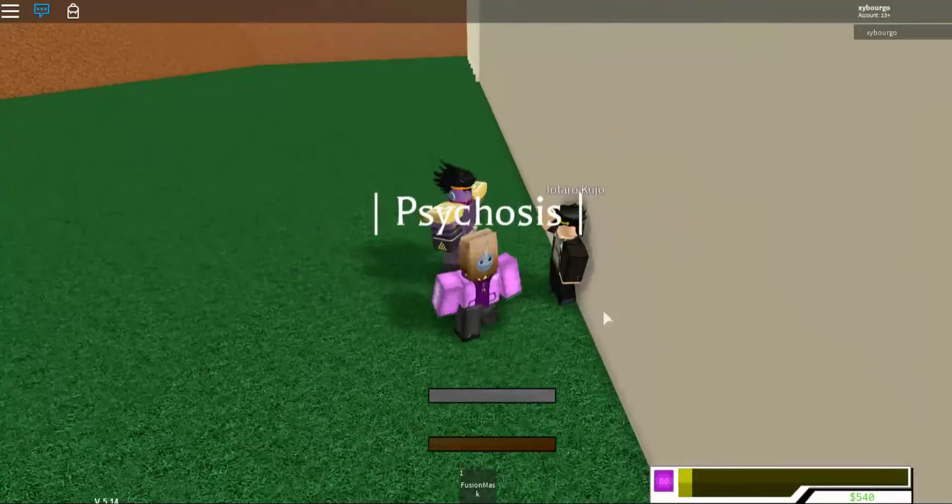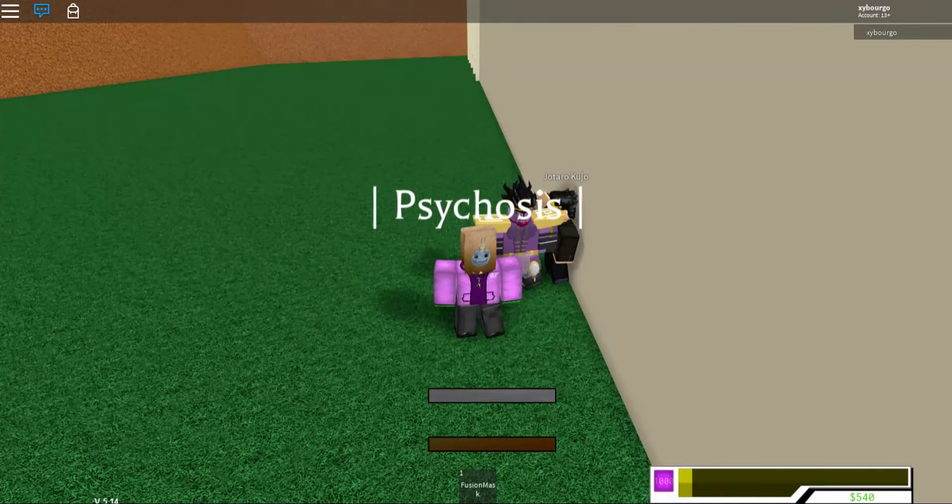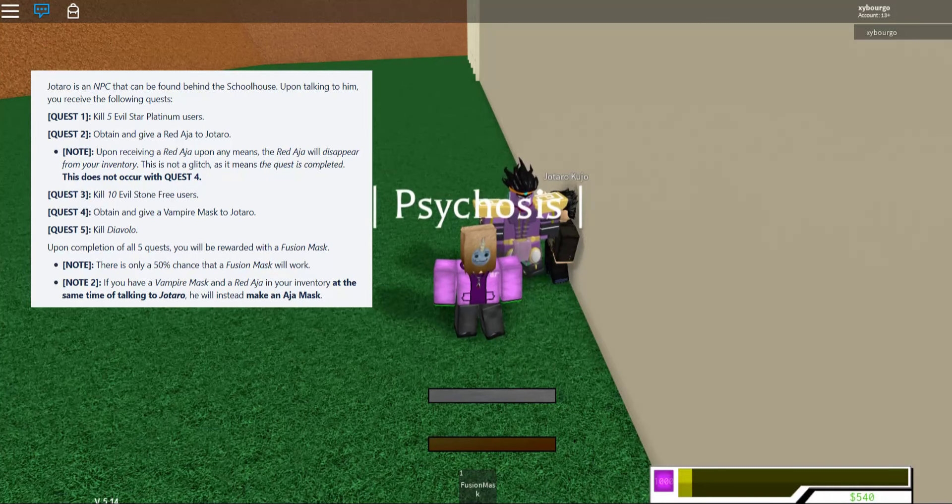So now we've made it to Jotaro. Since I've cleared all of Jotaro's quests, I'm going to have to put on a picture of the Trello on screen. Jotaro is an NPC that is found behind the schoolhouse. Upon talking to him, you can receive the following quests.